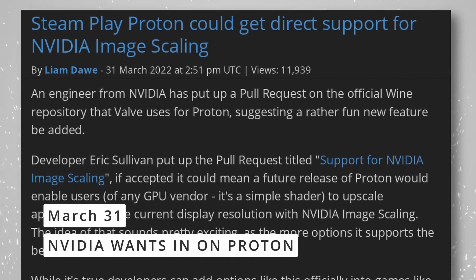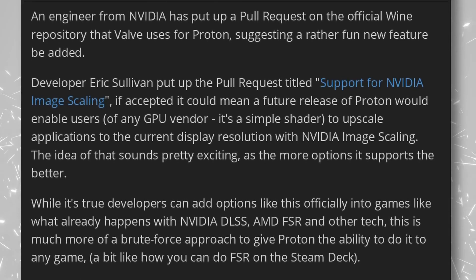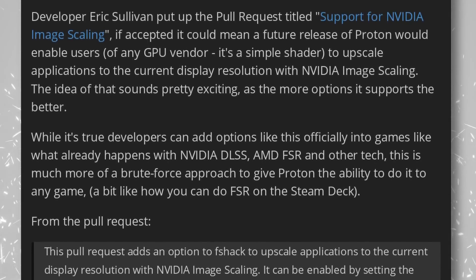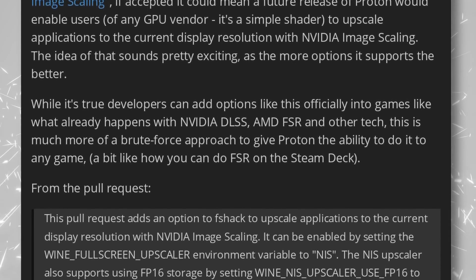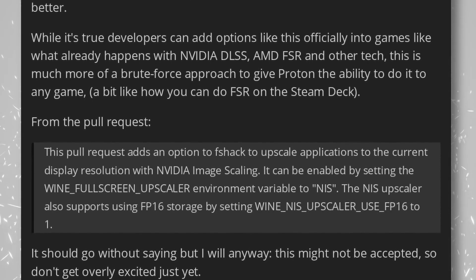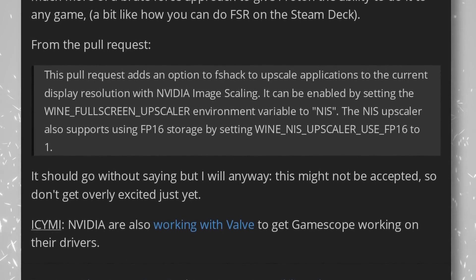Finally, Proton might get support for Nvidia's image scaling feature. You're probably familiar with the ability to use AMD's equivalent, called FSR, in any game — even those that don't support it officially — thanks to a launch argument in Steam. Well, Nvidia would like to do the same thing with DLSS, which is pretty cool. It's currently only a pull request on Proton adding that launch variable, and there is no guarantee it will be accepted, but I personally hope it will, as the more options we have for that stuff the better all titles we'll be able to run on our Linux PCs. And who knows, it might even make its way into GameScope on SteamOS 3, so you could make a home console running SteamOS 3 with an Nvidia GPU and still benefit from this super nice technology running natively on your graphics card.